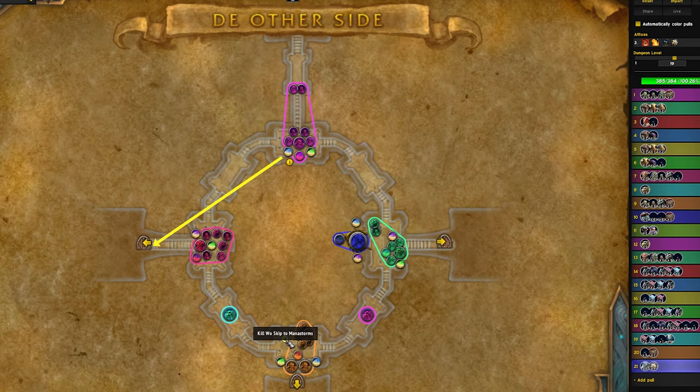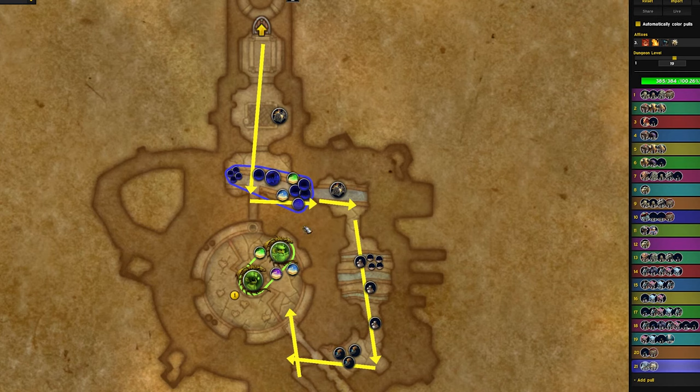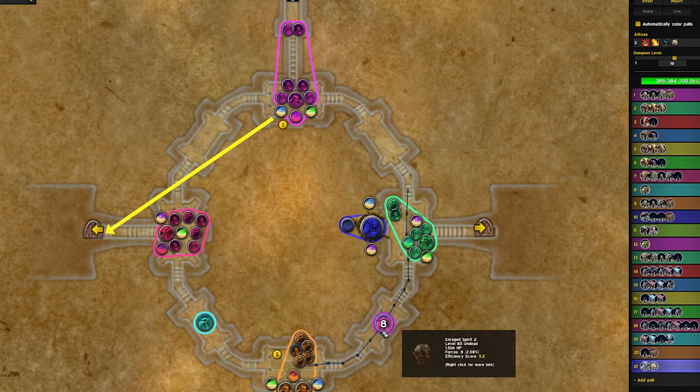We're killing Woe here and then skipping all the way inside to the Manastorms. An engineer will activate the button here if you've got one — which you preferably will — to skip the slimes, all the way into the Manastorms. We fight when Maleficent becomes active, blow our second heroism, travel out the pipe, and fight this pack with the Relics. We skip this padding drill, wait for it to go to the side and skip out, back into the inner ring, and start working our way towards Ardenweald.